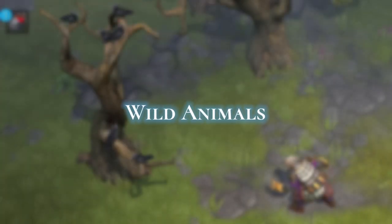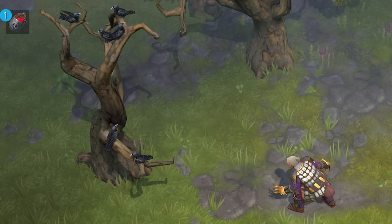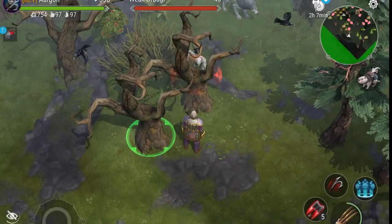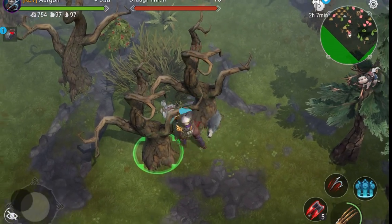Wild animals: you can tell if there is a player somewhere in the far distance by looking at birds and snakes — they are random animals roaming around. Try not to scare them away.